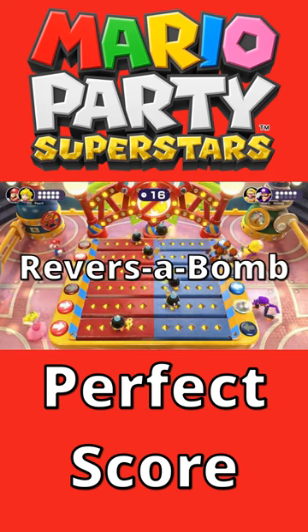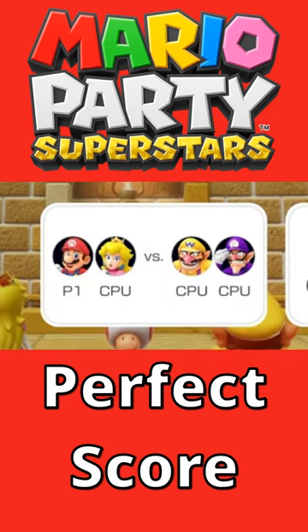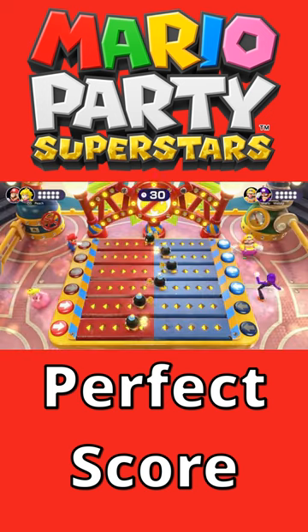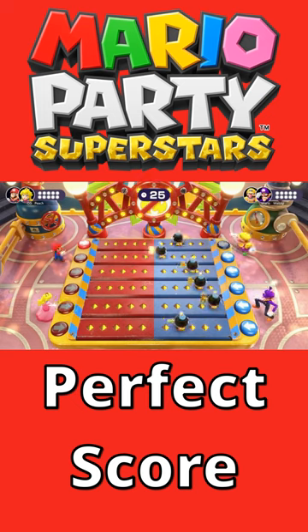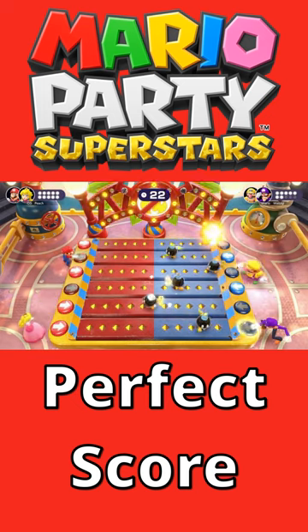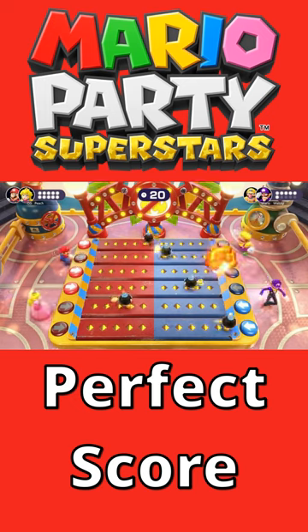Here's how to get a perfect score on Reverse a Bomb, but I set all the computers to hard difficulty. I had to strike a balance because there's computers on my team and the opposing team. So to be perfect, me and Peach have to be hit zero times, and the Evil Bros have to be hit ten times.